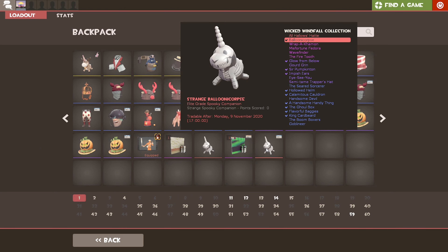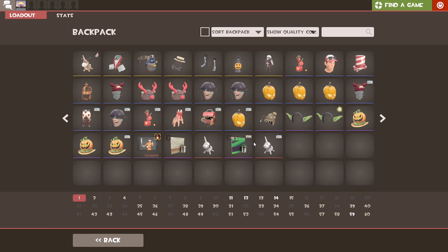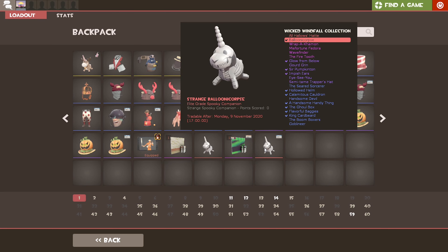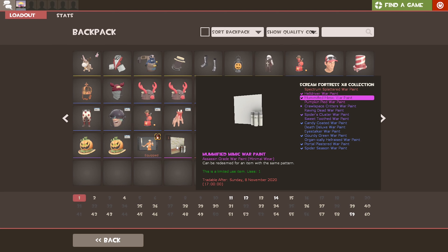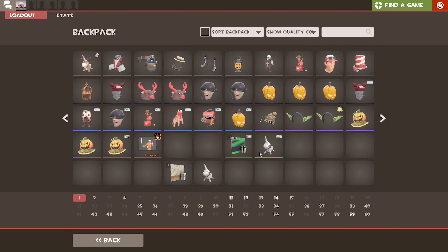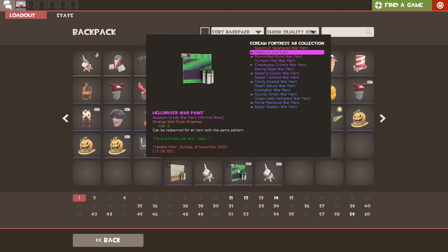All in all, I succeeded one out of four — I failed three. I got two Balloonacorps. The Hell Driver Strange saved me there — I could have easily gotten shafted on any one of these trade-ups, but thankfully the trade-up succeeded on the one that counted. And to be honest, it's the one I really, really wanted.